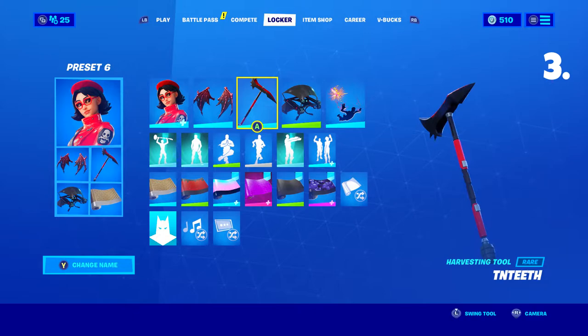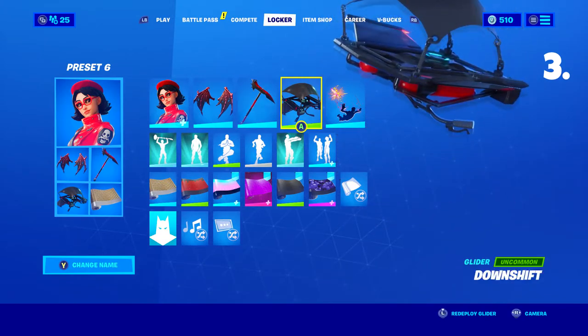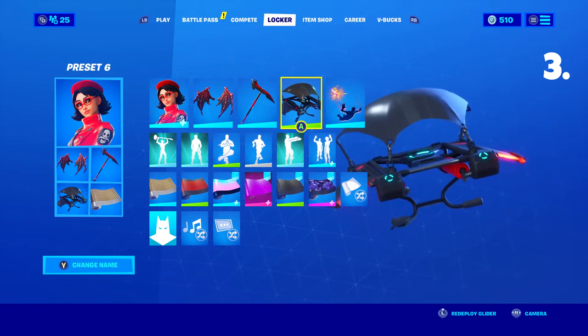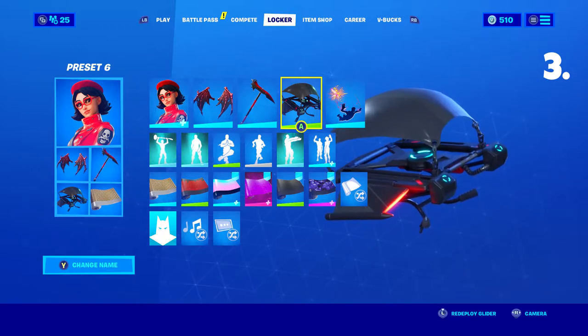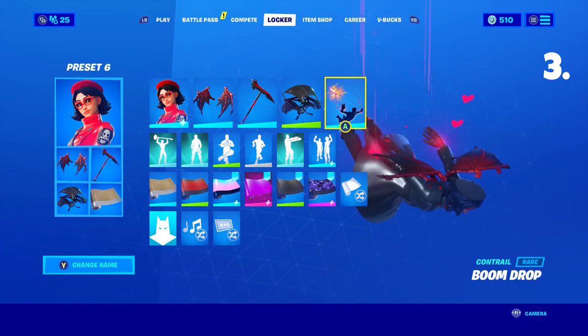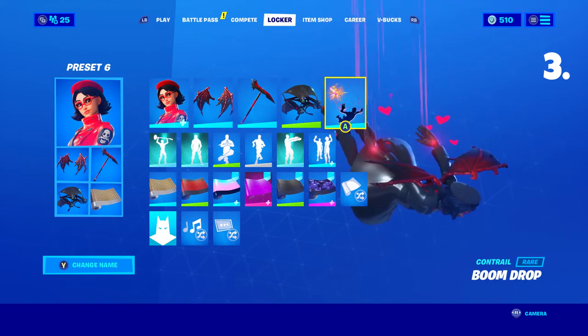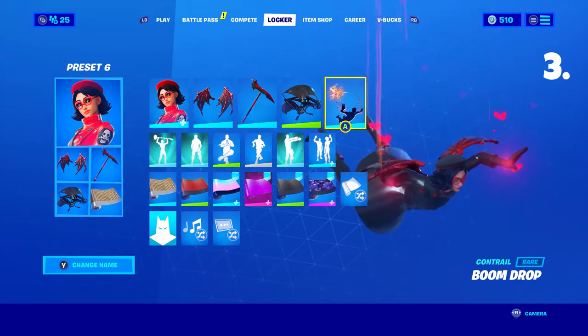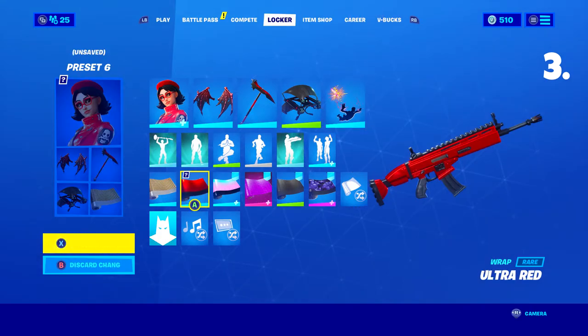The slice sounds really clean and satisfying. If you guys have it you can use it, or any other red and black pickaxes work too. For the glider I chose Downshift, which was a part of Season 5 — it's a complete black umbrella and once you're gliding it has a neon red trail following it, which looks really nice at night. For the contrail I chose Boom Drop, from this season's battle pass — it's the closest color to red I had, with a pinkish tone. For the wrap I chose Ultra Red, which you could unlock in Season 7.